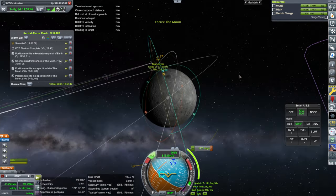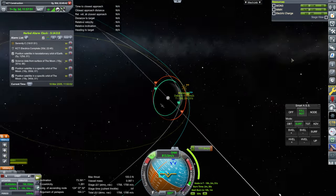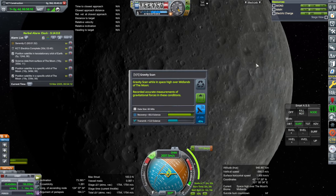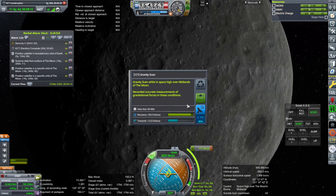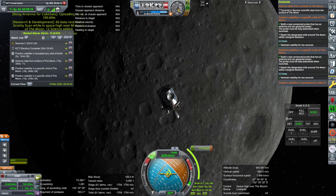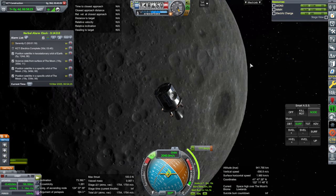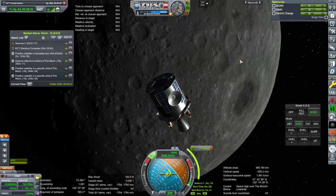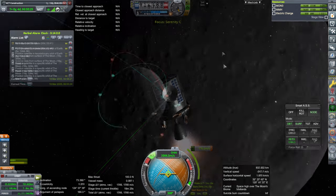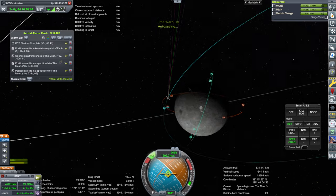Doing both of them at once would have been nice though. That still looks like a fine maneuver for us. There's the moon. We apparently haven't done the gravity scan over the Midlands before. Our only recover-scientific-data contract is for the surface of the moon, not up here, but we still get the science. Should we close enough? Ignition. We have a capture, and we might as well keep it loose so we can tilt our orbit properly.